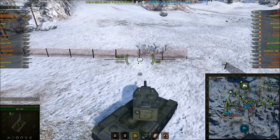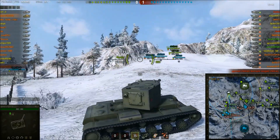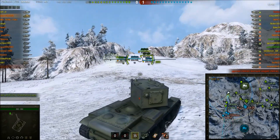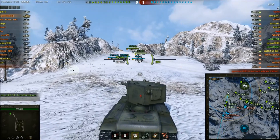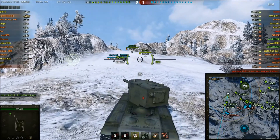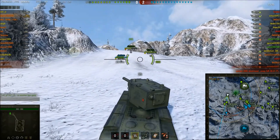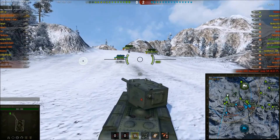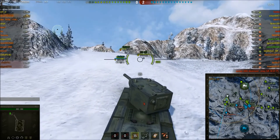Nice team split on Severgorsk — you don't often see that. But it is a 43 percenter, and the KV-2 is not the fastest tank, so Alhoza needs to get into position as quickly as possible. The KV-1S on his team is already declaring it a lost game, but it's not lost as long as you've got a KV-2 still in action.